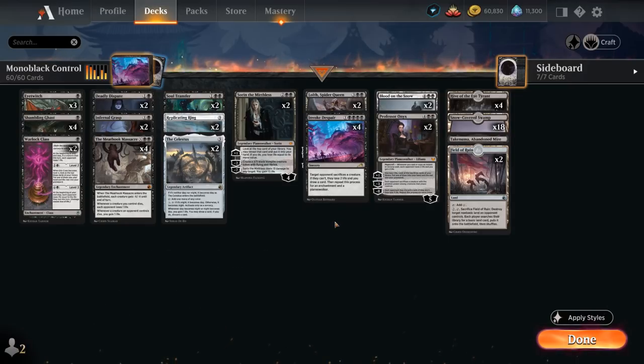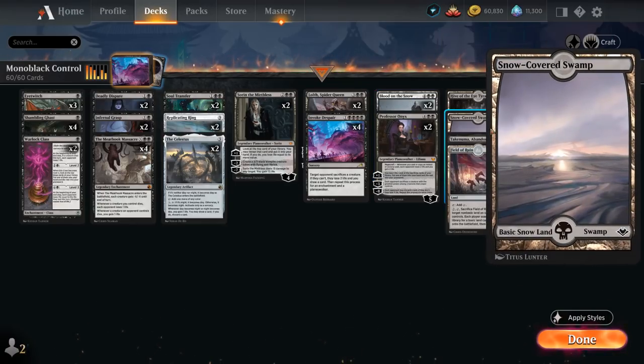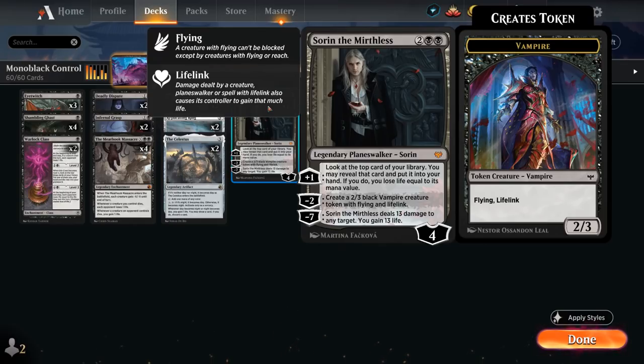Looking at the rest of our deck, it's your pretty typical monoblack control strategy featuring Blood on the Snow to wipe the board and potentially get back creatures or planeswalkers from our graveyard, supported by our snow mana base. The planeswalkers we're playing include 2 copies of Sorin to make 2/3 lifelinking flying Vampire tokens and provide card advantage with the plus 1.